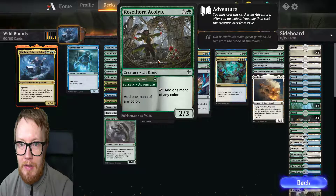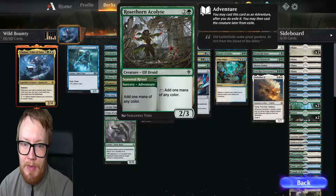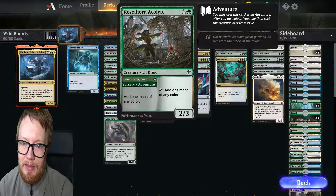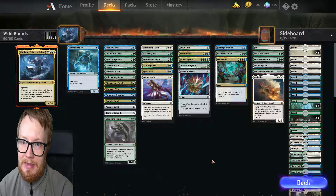Rosethorn Acolyte, costing 2 and 1 green. It has adventure — it's Seasonal Ritual, costing 1 green: add 1 mana of any color. Or it's a creature costing 2 and 1 green, a 2/3. You may cast this card as the adventure, exile it, then cast the creature later from exile.